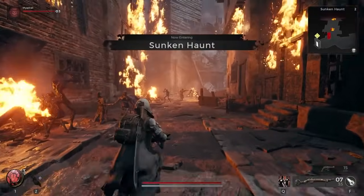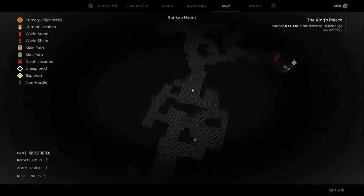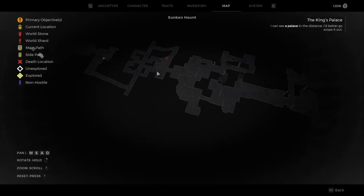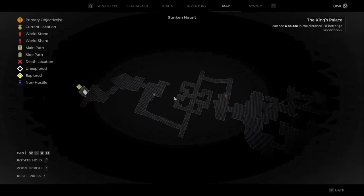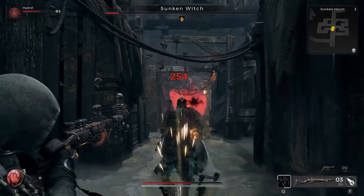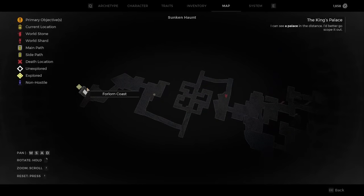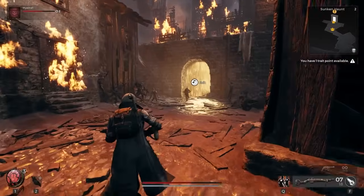Keep progressing through the Sunken Haunt. You'll have to take out a lot of mobs in the Burning Village, but the map will take a big left, then eventually a big right, before bending around into a box area of crisscrossing paths. You'll need to defeat a boss — a giant witch lady that summons dogs and then tries to jump on you — before proceeding ahead to a door that will lead back to the Forlorn Coast.